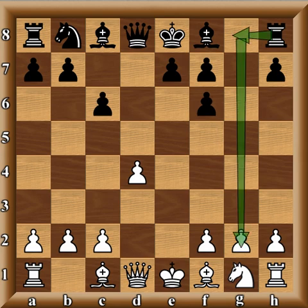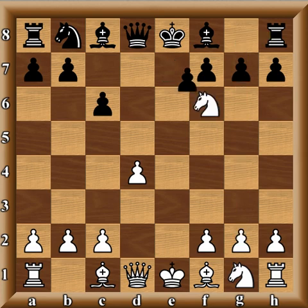This is known as the Bronstein-Larsen variation. This is related to the Byrne attack or Morozevich attack in the French. Yasser is more solid and played E takes F6.